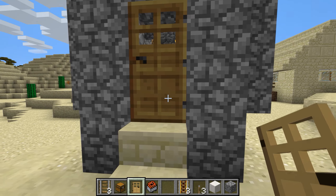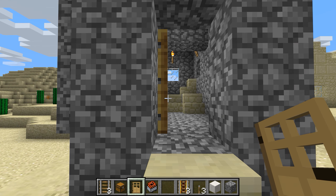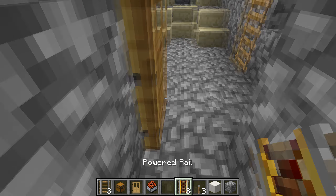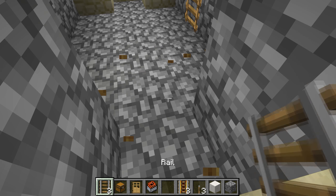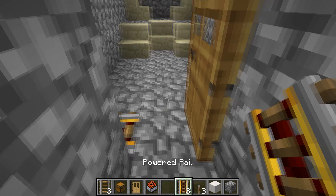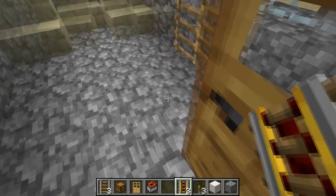Our next trap involves any structure that has a door. In this case, I'm just going to use this house in the village. First of all, the door must be moved behind the doorframe. Then you need to see where the door opens — if it opens to the left, place a powered rail to the right; if it opens to the right, place a powered rail to the left. Next, close the door.